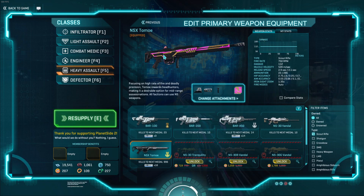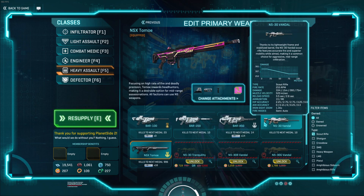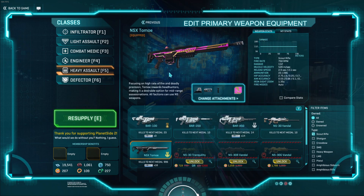On the whole, the Tomo is a decent weapon. If you have the mechanical skill to make it work, it's a fine choice for the NSX directive or any other specialty purpose. Outside of that, I don't think it's worth generally running over the Vandal, even if you have the same mechanical skill, because the Vandal is generally a bit better at everything. It's not something I would rush to pick up, but if you're in the mood for a scout rifle with a unique little gimmick, it's not bad.